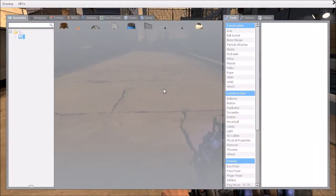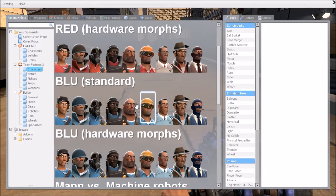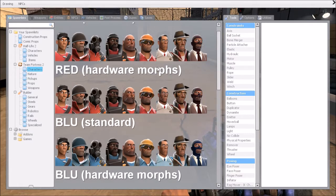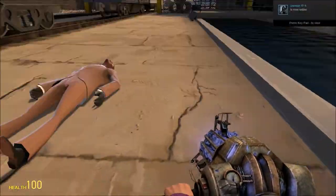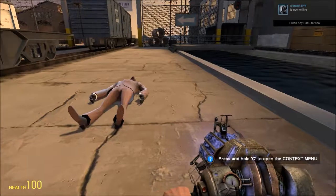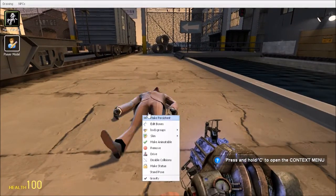First thing you want to do — this could be for TF2 stuff — you want to spawn your character. I'll pick a red spy. You want to spawn him in. My computer's a little laggy, I actually got a new one for Christmas. Press C to get your tools up.